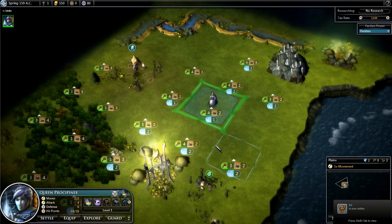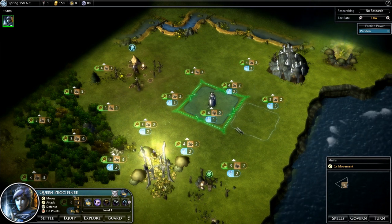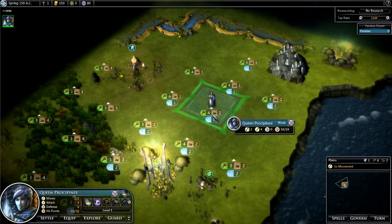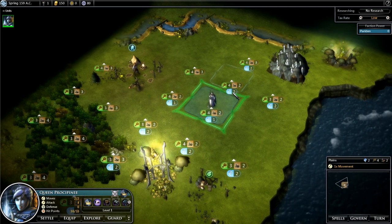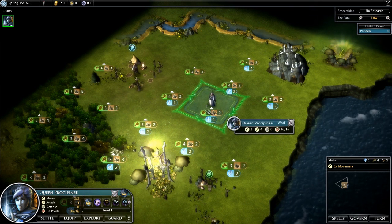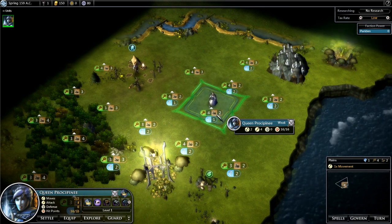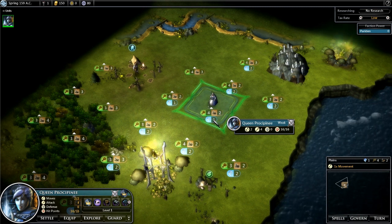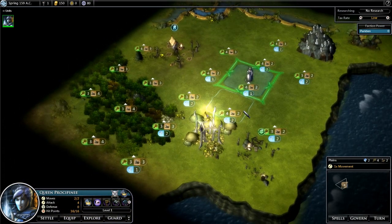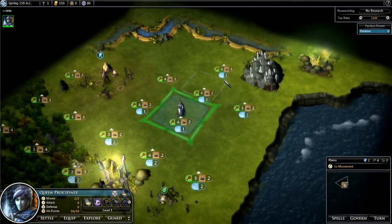This is where you set up your first city. You want to pick one of these squares that has the most numbers on it, so I wouldn't go on the 4-2-1 when there's a 4-2-2 right there. The grain is the green one — that's food and population. The brown one is production materials. The blue one is city enchantments — how many you can place on the city originating on this square. So the best-looking one is actually this 4-3-2 over here.